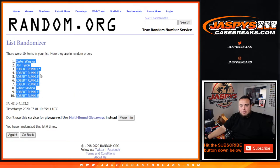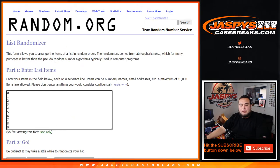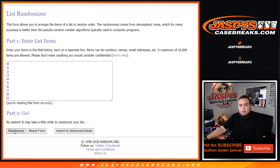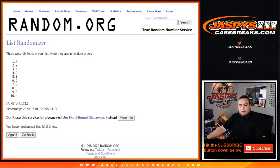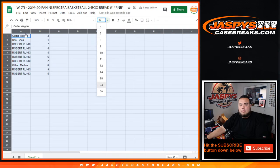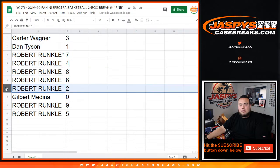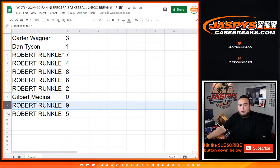Harder down to Robert. 9 times now on the numbers, 0 through 9. 1, 2, 3, 4, 5, 6, 7, 8, 9. 3 down to 5. Harder with 3, down with 1 — any 1 of 1s would be yours. Robert with 7, 4, 8, 6, 2. Gilbert — any redemptions would be yours. Robert with 9 and 5.